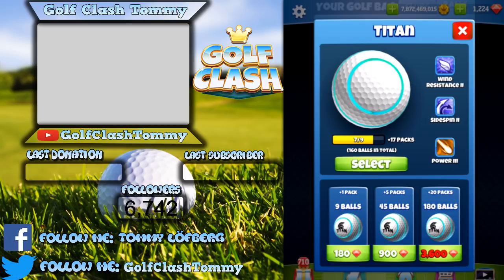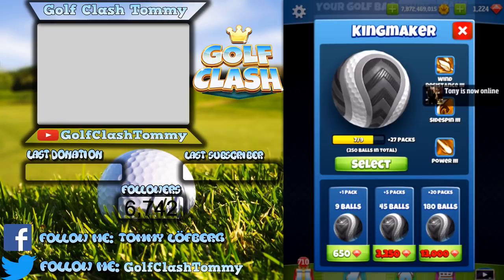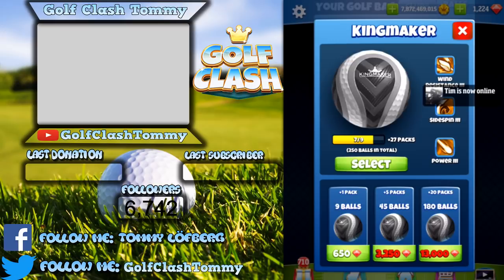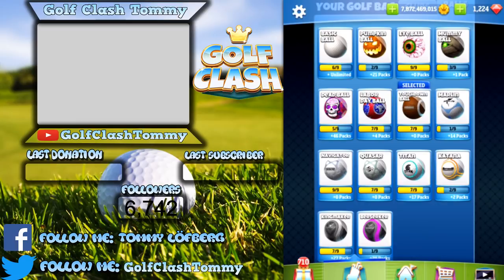Then you have the king of kings — the Kingmaker. It has level three in everything: wind resistance, side spin, and power. I have 27 packs of it, which means I can use it basically every game I play on tour 2-11. This ball works for every situation. It's expensive to buy, so I suggest winning some in tournaments or sampling them through chests as you go through the tours.